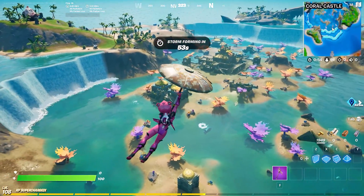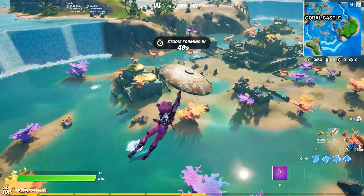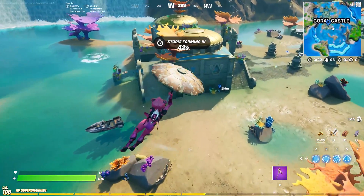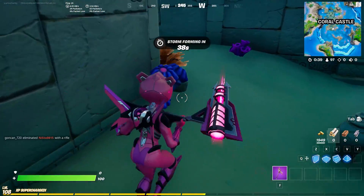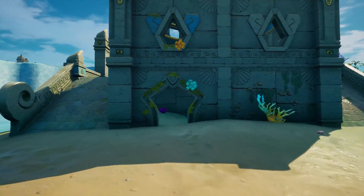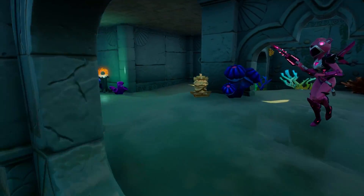Up next we have Coral Castle, where four more little artifacts can also be found. Starting from the nearest side to Sweaty Sands, go into the first building in Coral Castle — there's only one door on the right side of the building — then go through the little tunnels to the other side.